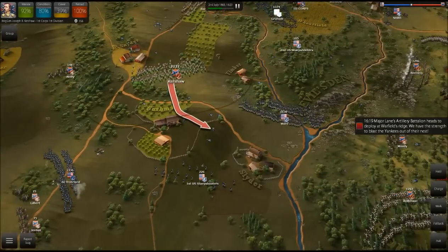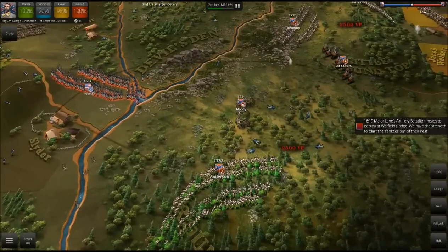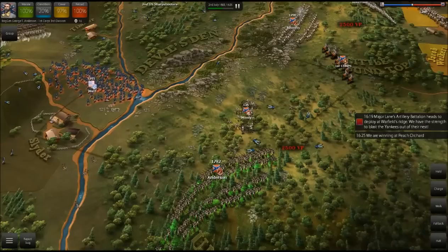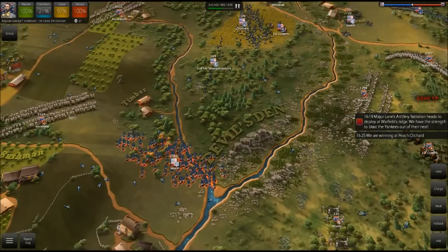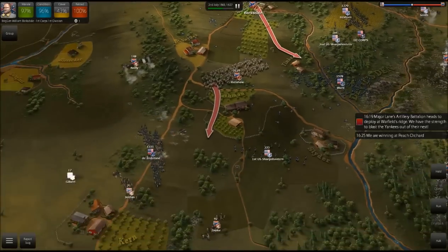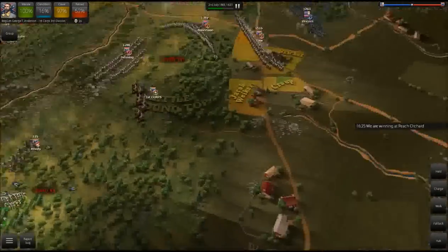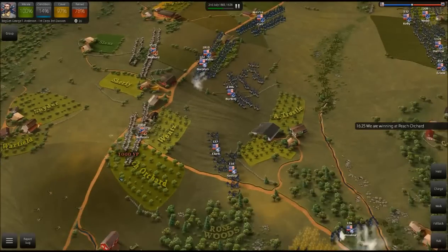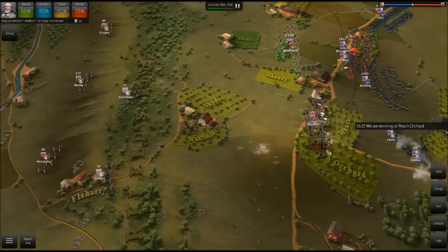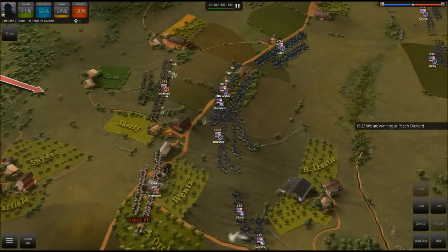I think first we can fire on Ward and stop that flank before it happens. Although Anderson seems to have things under control here — you can see he's doing a lot better now. His unit opened fire. We did give Ward's troops something to worry about — they definitely had to run. We'll move Kershaw over to try to flank DeTrobriand's brigade. We are winning at the Peach Orchard! We're holding with Semmes. Although I don't know how long we can hold this Peach Orchard area with only two brigades versus three to four fully staffed Union brigades.